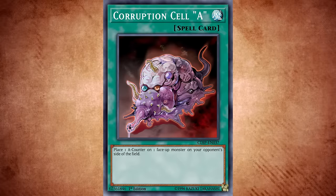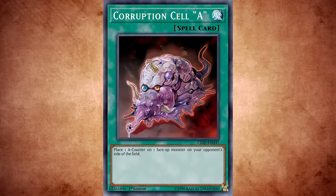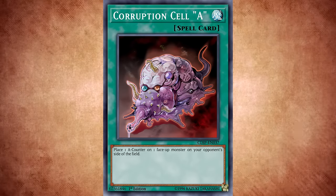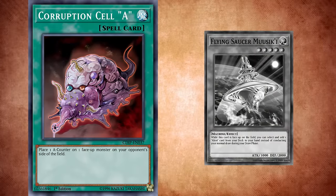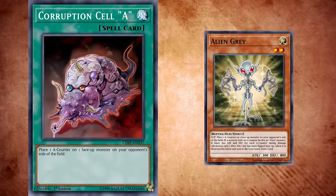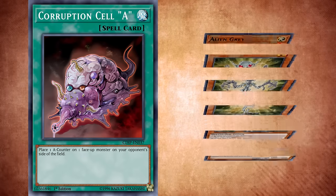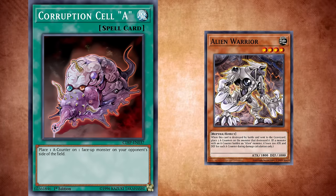Aliens also received Corruption Cell A, a normal spell card that places one A-counter on one of your opponent's monsters. What's more appealing than praying for normal spell cards that brick up your deck and aren't searchable? Taking up deck space just to give one counter screams bound for jank. You'd have more benefits just using Grey and Warrior to receive a counter and additional effects — cards that are useless in later stages of the game.